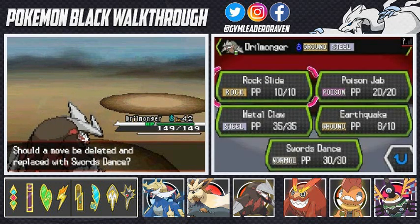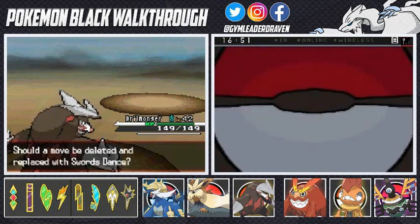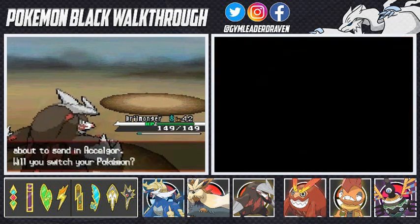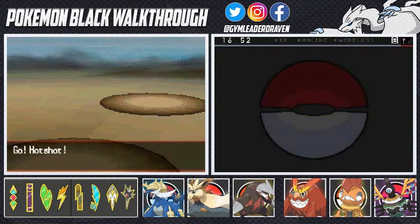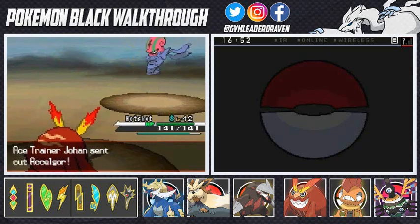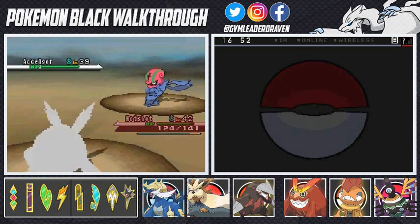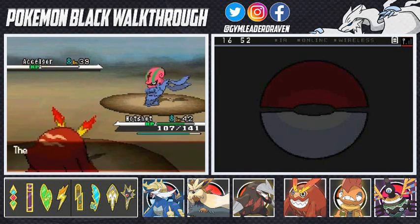Drillmonger gaining HP — and it's learning Swords Dance. I could take Metal Claw away since it doesn't really need it anymore, but I'm going to stay put. I think there's a Pokemon move relearner around here somewhere. Accelgor — can't even pronounce that name, but it kind of sounds like a Steel-type Pokemon. Let's go ahead with Hotshot. Fire Punch — and of course this guy's a little faster, hence the name Accelgor. Fire Punch for the win!